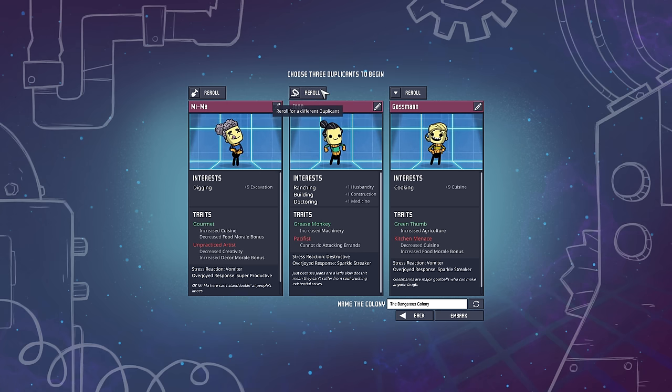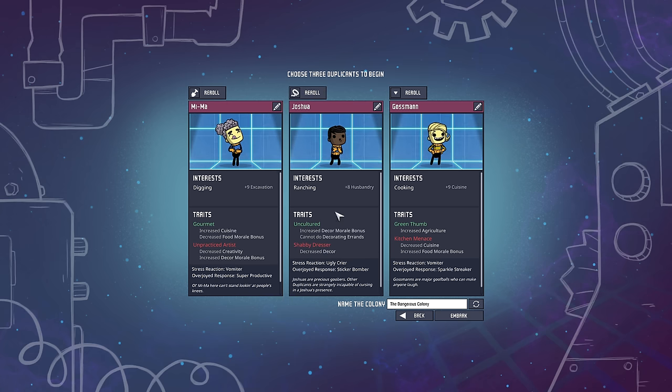And then either a Scientist - I like a dedicated Scientist. Everyone can do Science, but I like having a Researcher. Eight Science - that's good enough. Shabby Dresser - sure. Let's embark.